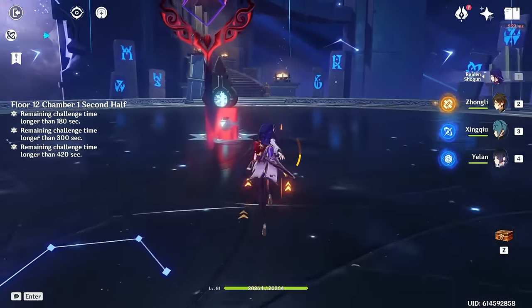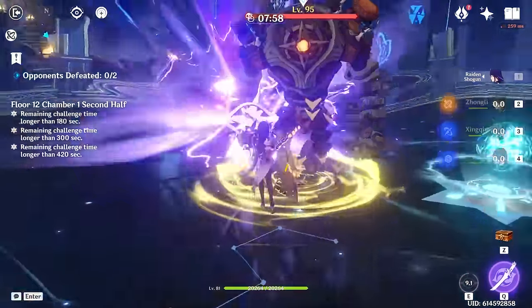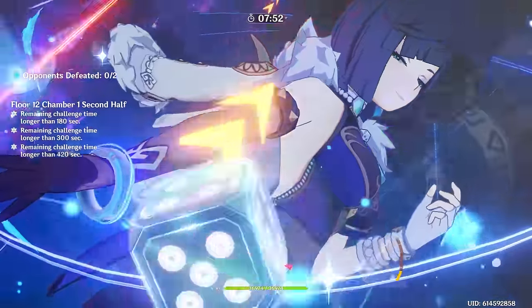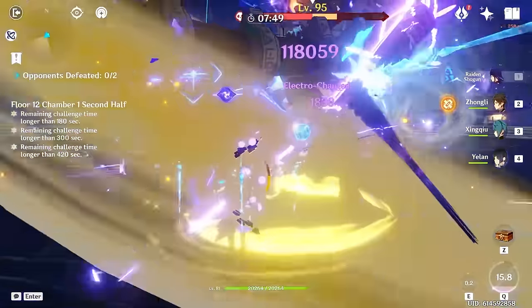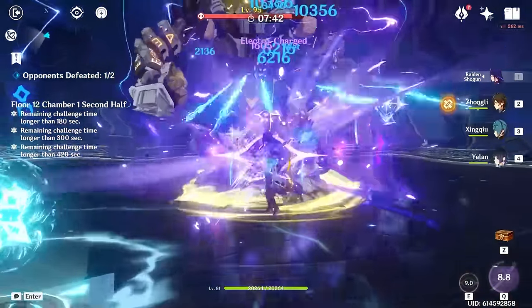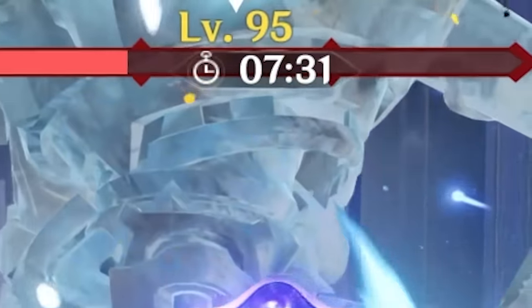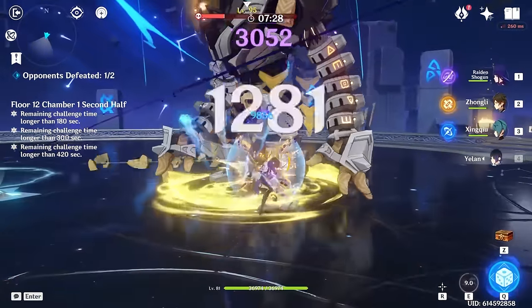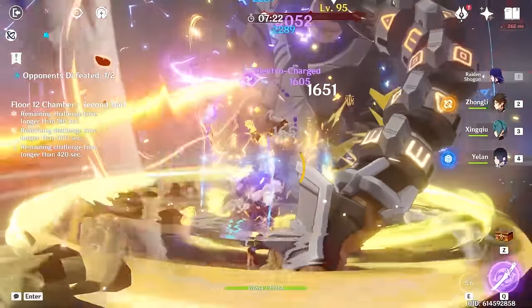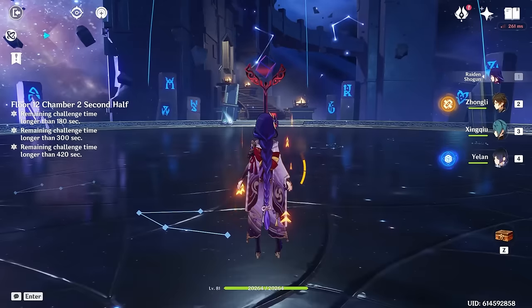Finally on to the second half of Abyss. Grip them up: Xingqiu, Yelan, Raiden — now just mash left click. Boom, boom, boom — on to the next one. Let's shield up again, use the burst — yeah, I probably didn't even need the burst. Even with me being super stingy, we just swept it. That's the first half done.